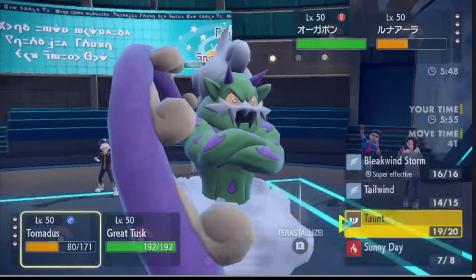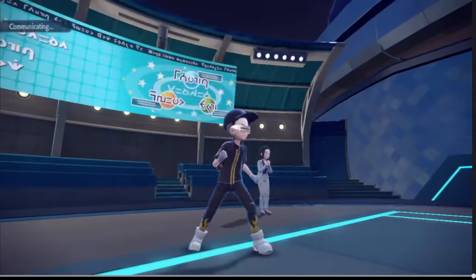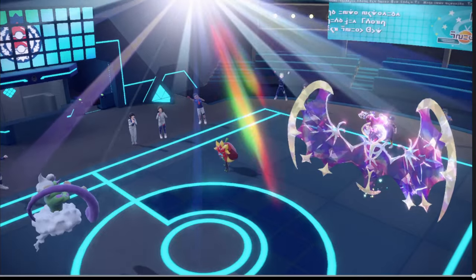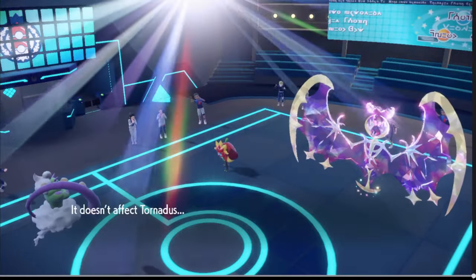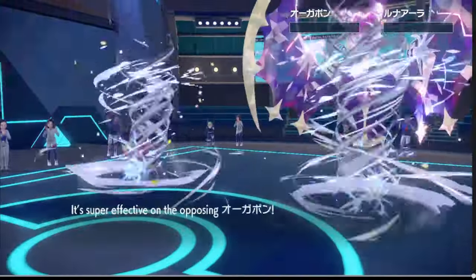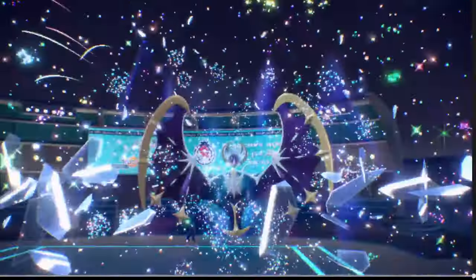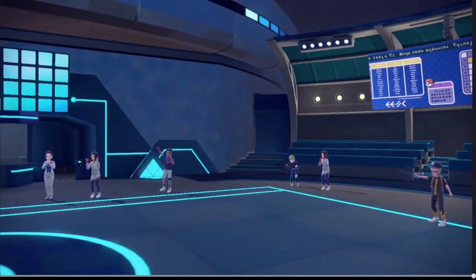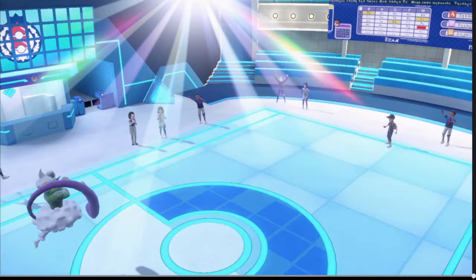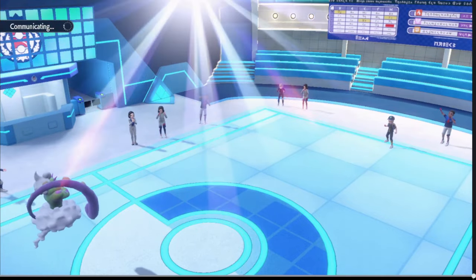I need to Taunt them again, I think. I'm angry — I'm just gonna spam Earthquakes now. We have Telepathy in the back anyway. At least the genie doesn't miss. All he has left is two mons in the back — I think it's fine. If we had missed that Bleakwind we actually would have been in a lot of trouble here.